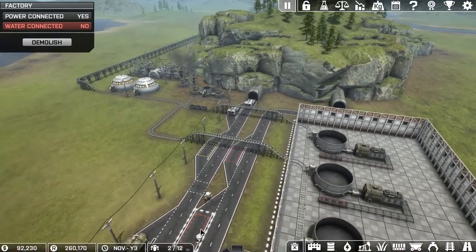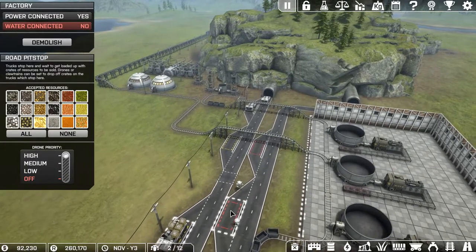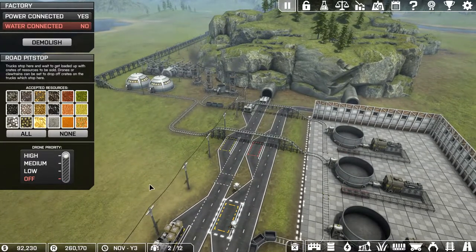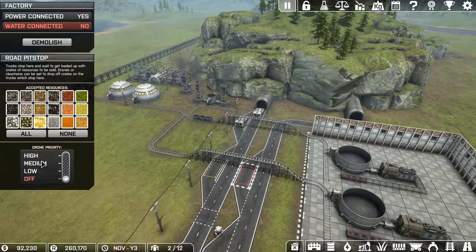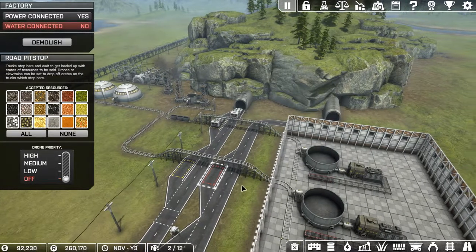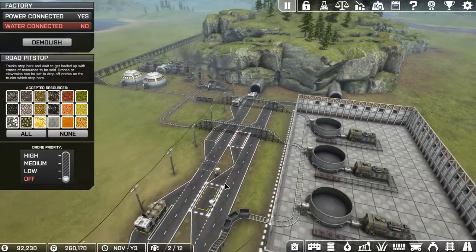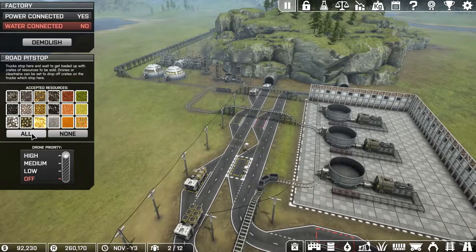I don't know if you can actually mix loads with the trucks, so I'm going to try it — set priority to high and go to all. Priority high and set them all to all. Now that I'm thinking about it, I probably should just get the conveyors coming right out here and then have the drones pick them up outside — that might be the smartest idea. Let me get all that set up and I shall return.